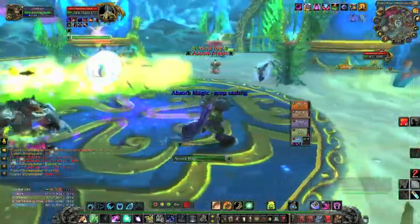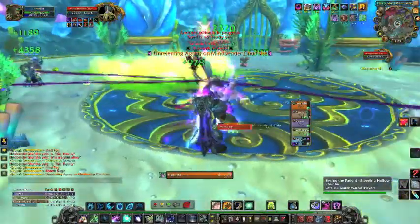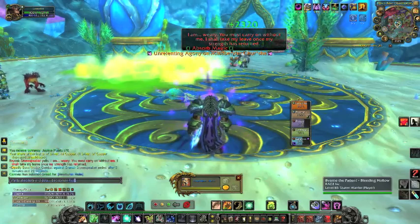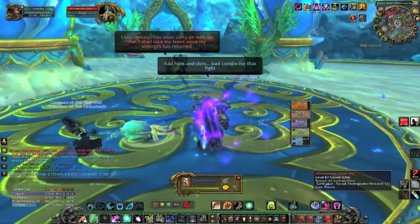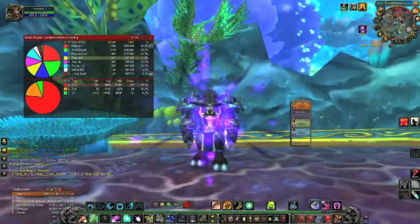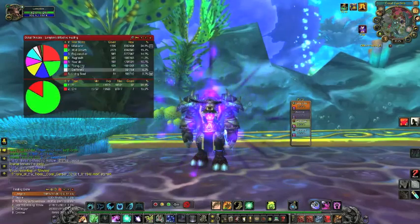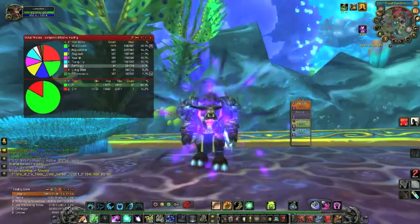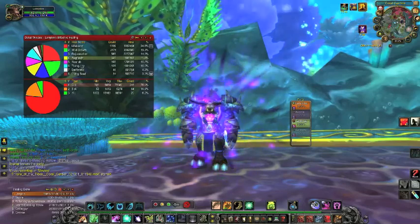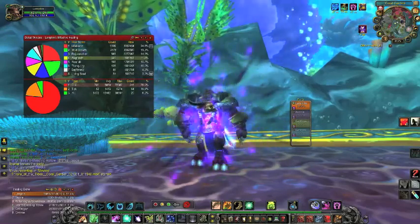A lot of resto druids ignore those cooldowns, especially Tree of Life, because during it you can life bloom everybody and Lifebloom costs under a thousand mana — so you can roll that all day and never move your mana bar; in fact your mana bar actually goes up while spamming everyone with Lifebloom. My healing breakdown: Lifebloom was my top heal, Wild Growth second, then Rejuvenation, Regrowth, Nourish, and Tranquility. Try to only cast Regrowth on that free proc, but it goes off quite a bit. Work on being efficient and soon you'll be doing great as a resto druid.